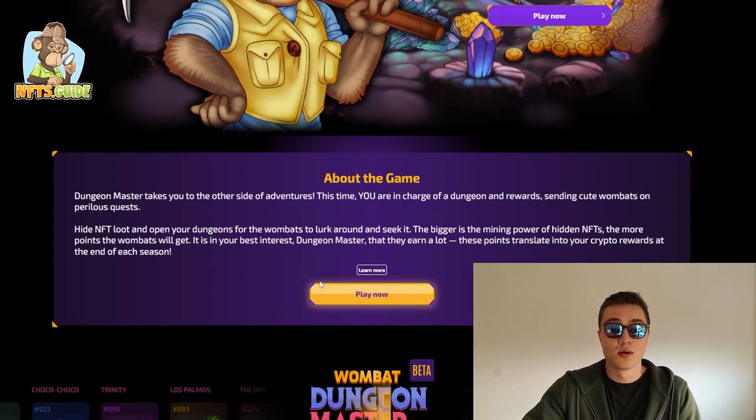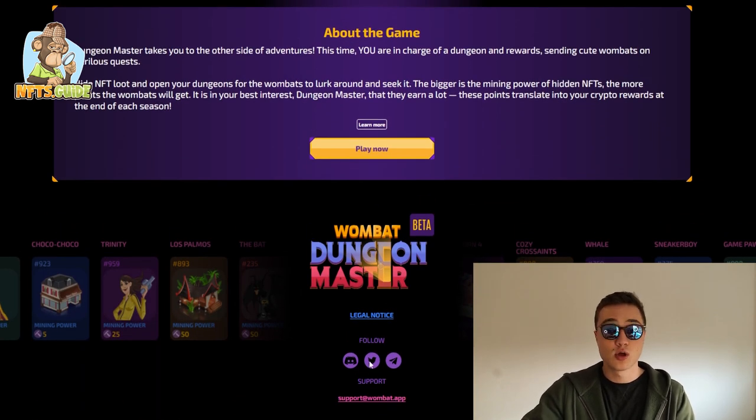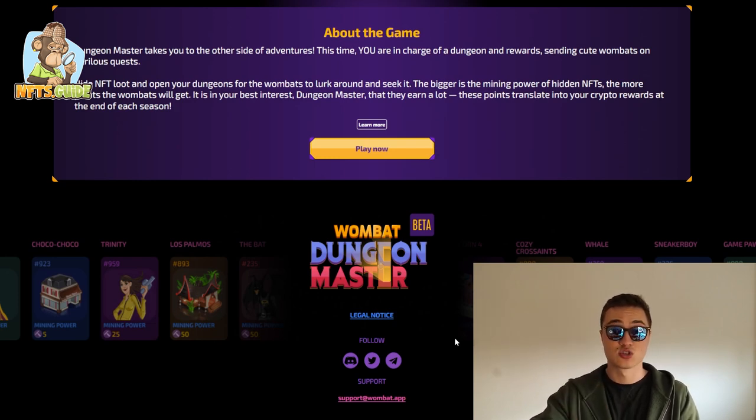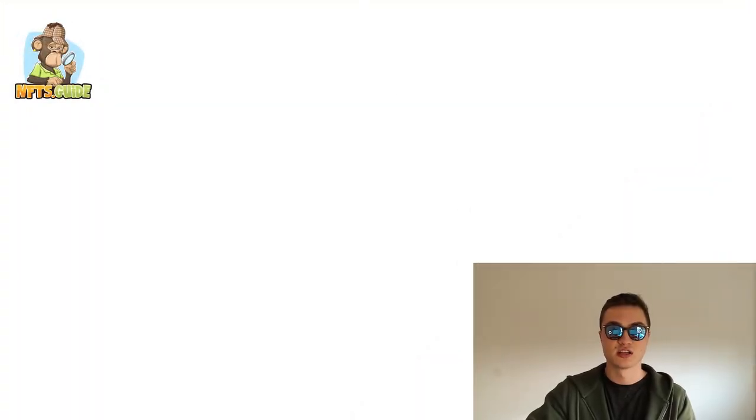If you want to play Dungeon Master, press play now on dungeon.wombat.app — hide loot, find other people's loot, and earn a lot of different rewards. They have their own socials you can check out, and I'll leave the dungeon wombat app link in the description below. When you press the play button, all you need to do is log in and register with your wallet. You have EOS, WAX — which I believe is the Wombat chain — and WAX Cloud Wallet as well.